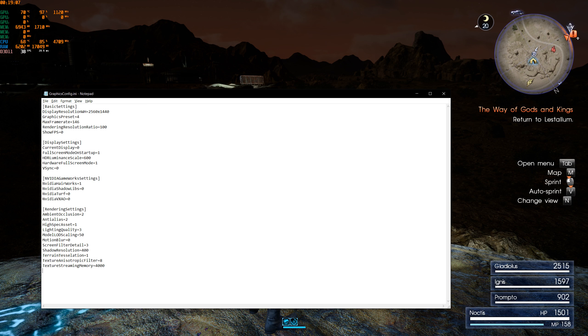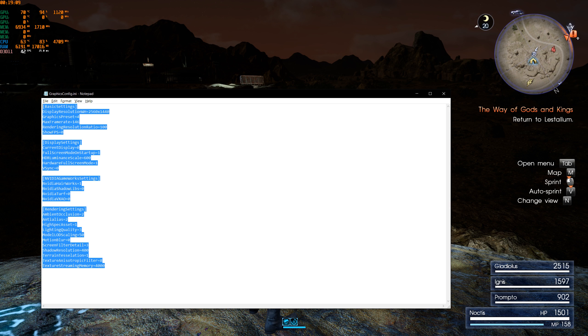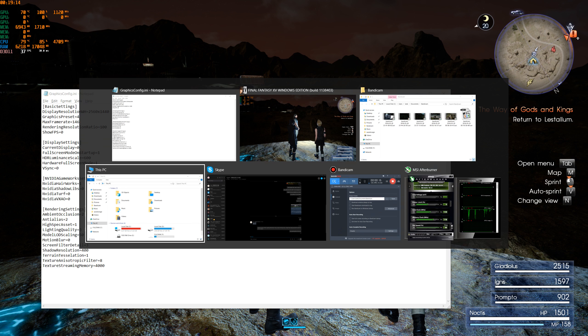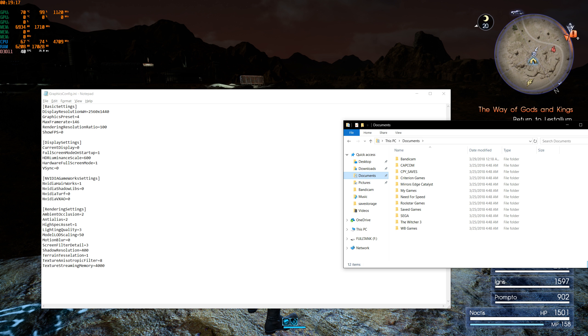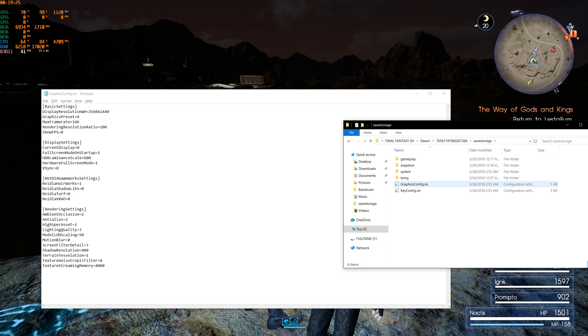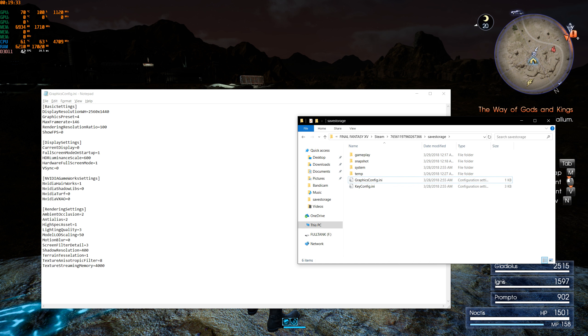Alright guys, it's the start of the night. I forgot to show you where this config file is located. You open PC, then go to Documents, My Games, Final Fantasy 15, Steam. Do note it's only for the cracked version.